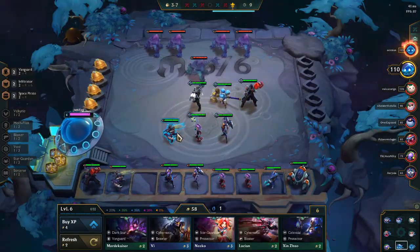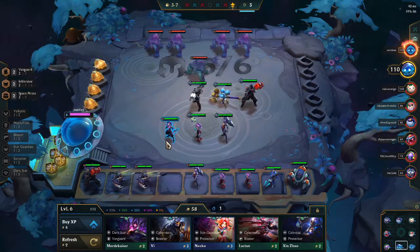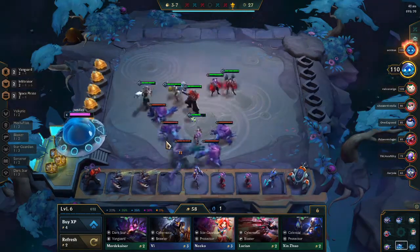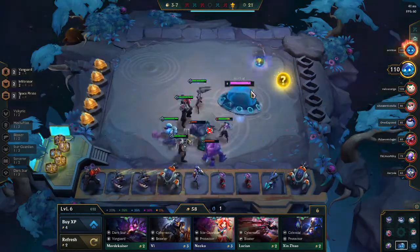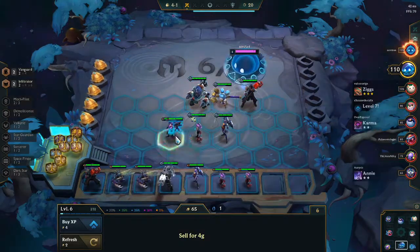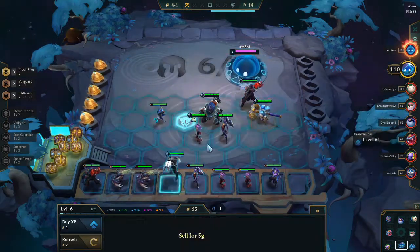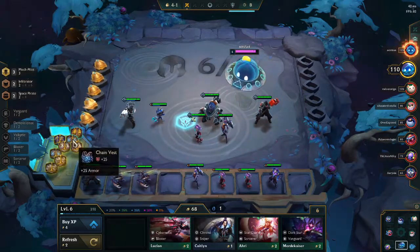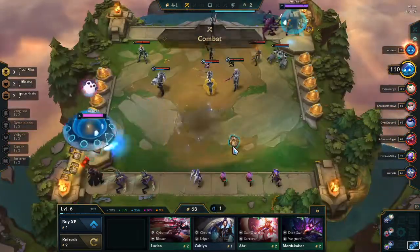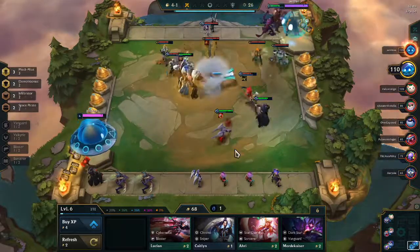We are making a lot of money from our Space Pirates, luckily, because we do have the tier 2 Jace, which is very powerful. We are going to level up, put in the Shaco, hitting level 6, and we actually find a Spatula here. We're also going to find the tier 2 Rumble, and that is going to prompt us to finally transition completely into Infiltrator Mech Pilots.